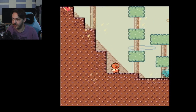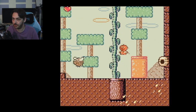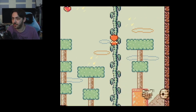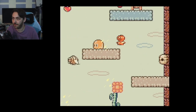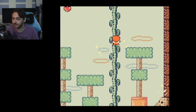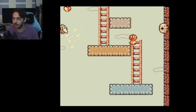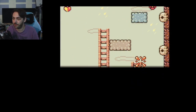Now I can try going down to the right. It doesn't tell you how many flowers are in each stage — that would be good. It just tells you how much you've got overall so I don't know how many are left to collect. I don't like this level, it's too slippy. It'd be good to tell how many flowers you have left to find on the stage, or at least how many to look for.